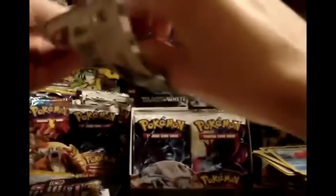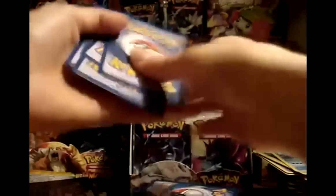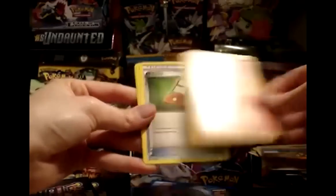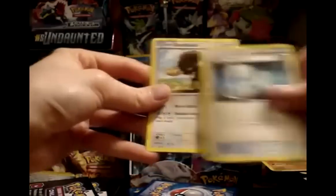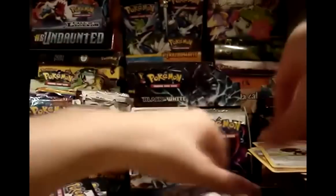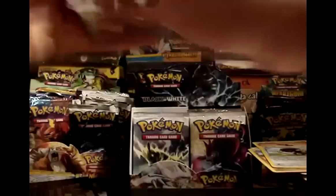About ten minutes left, so I probably need to hurry this up. The last box I opened took a little over 30 minutes, so let's see if I can cut that down. Pack 19: Patrat, Joltik, Potion, Sandile, Tepig, Pokédex — nice, first Pokédex — Super Scoop Up, and Buffalant. My reverse is a Swoobat. My rare — ooh, nice — Serperior Hollow. Not the ability one, but still a nice holo.